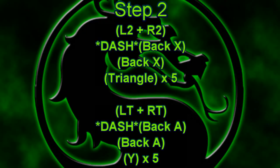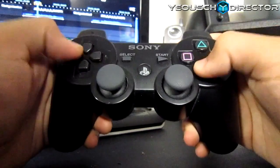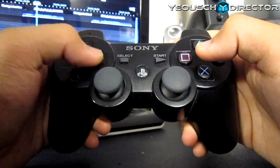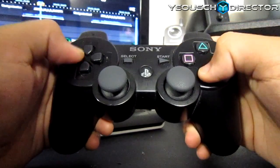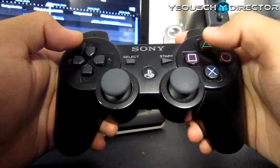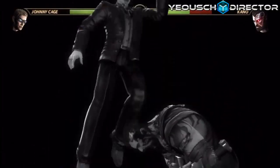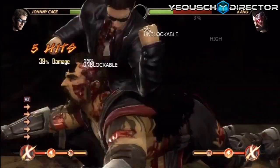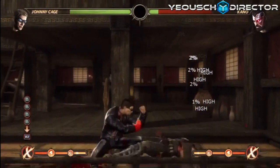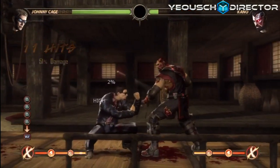Step two: we're gonna add triangle five times. It's really all about building a groove — every time you click triangle you'll see it in the gameplay. This is just the controller view; I always find this helpful because some people are visual learners, so I give you options for how to learn. In the real game: dash back X, back X again, then triangle five times. Every time you see Johnny Cage's hand move back, it goes right forward because you click it again.